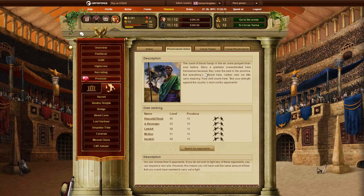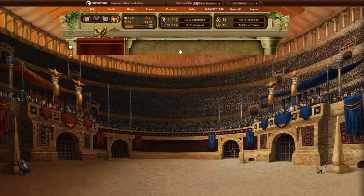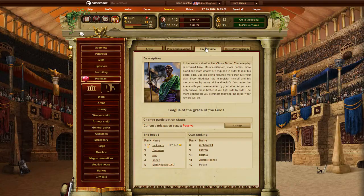In Arena, you can fight against real players on your server and on other servers. By clicking on Arena you can fight for first place against all other players on your server. Provincial Arena allows you to fight players from other servers — you get 5 different opponents each time. The same is true for Circus Turma: 5 battles for first place, and if you beat it you get the reward. Circus Turma fights with players from other servers.